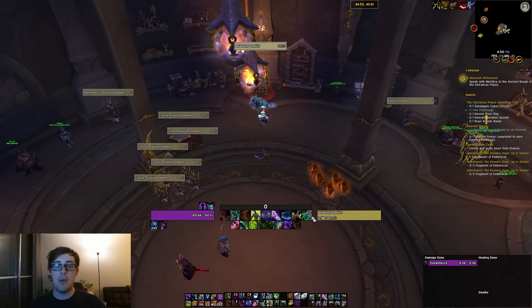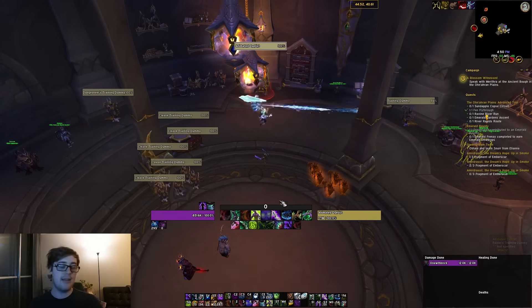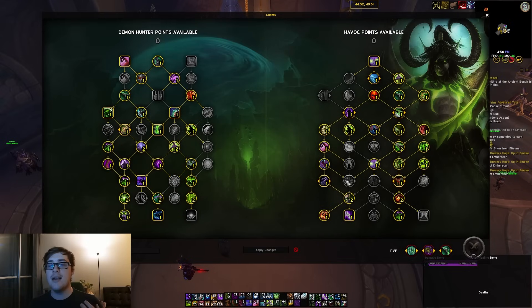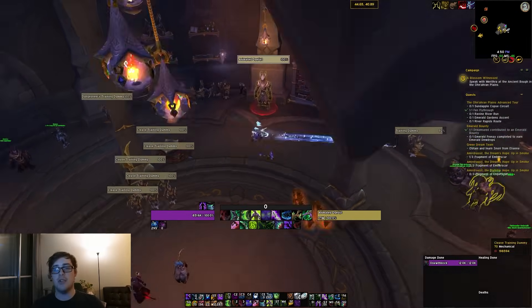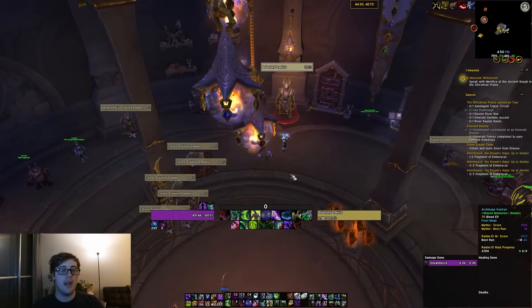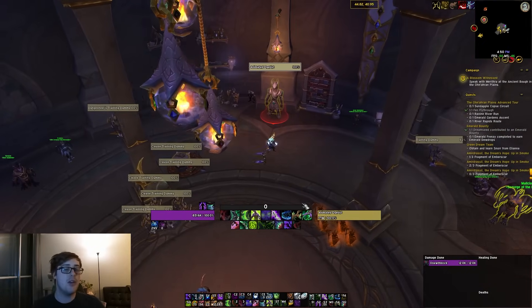Those damage windows are your Meta combo, your Essence Break combo, Death Sweep, the Hunt, and if you're in M+, Glaive Tempest. You don't want to spend these willy-nilly — you want to spend them purposefully. So basically, use one on an opener, then use them with your Death Sweeps, have the overlap with the Hunt dot, and that's how you do the most damage.